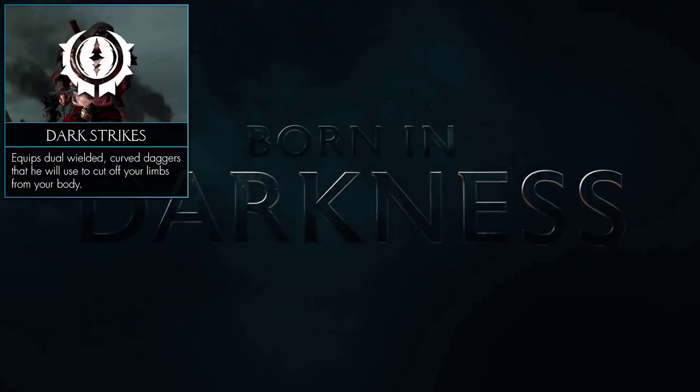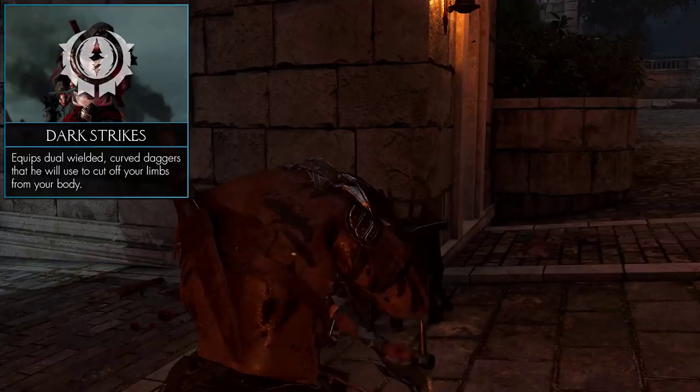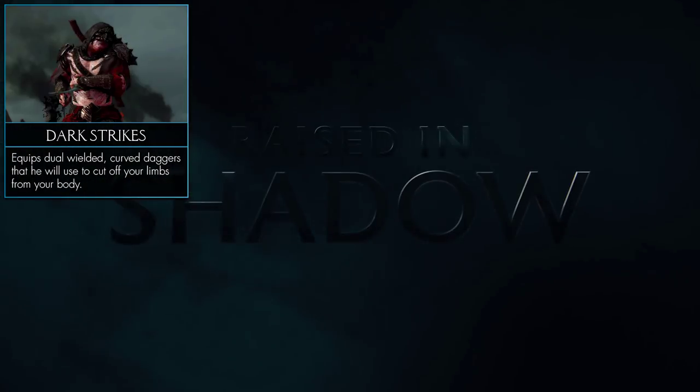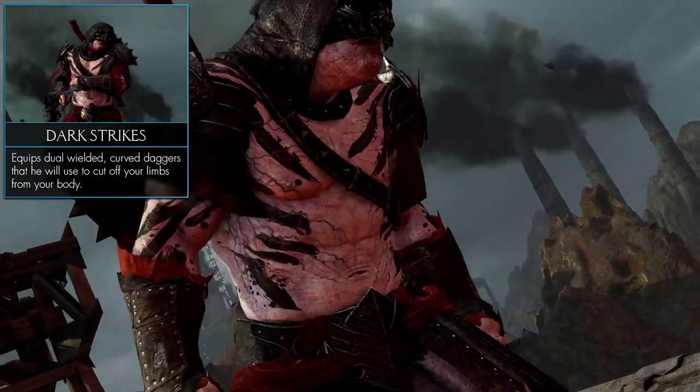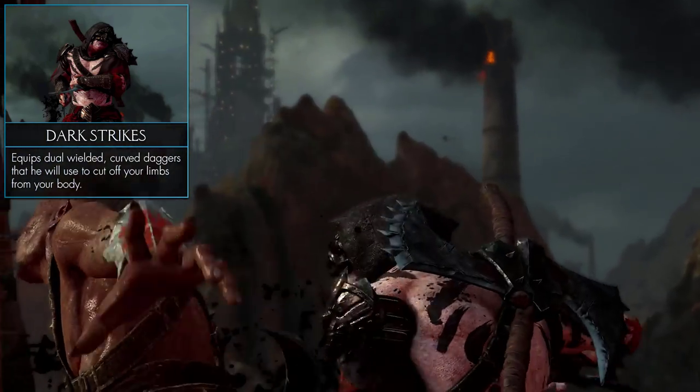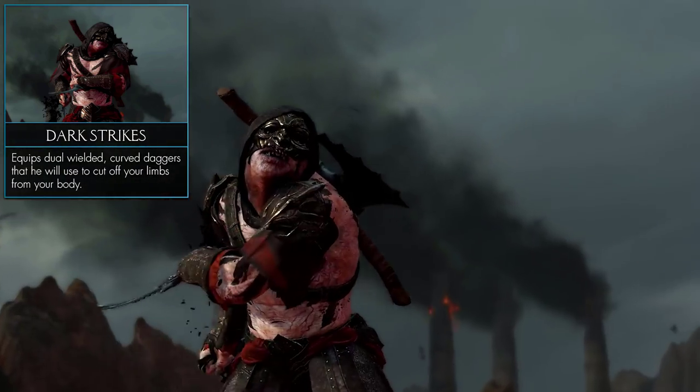Let's start with the Dark tribe. The Dark tribe members are hardcore Sauron's fans and generally stay stealthy or fight in the dark. Their special weapon of choice are curved daggers, which can be used to counter enemy attacks and cut their limbs and heads from their bodies.